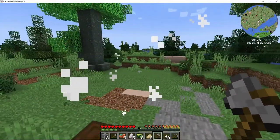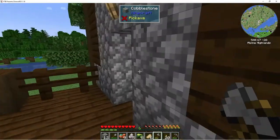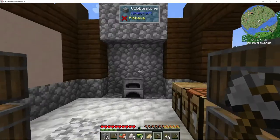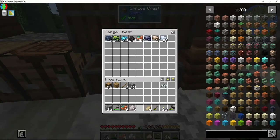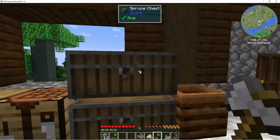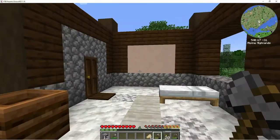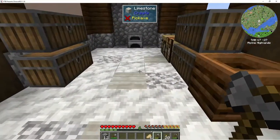Oh, string! Yay, one string. Okay, this is really good — this is our valuables and stuff, look at us go. Oh, that's not the mob drop chest. You're the mob drop chest — gotcha.